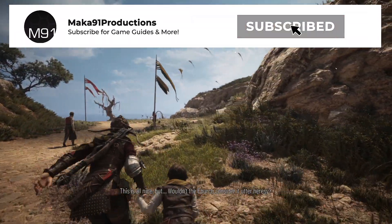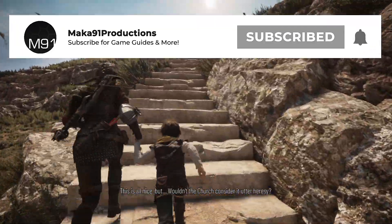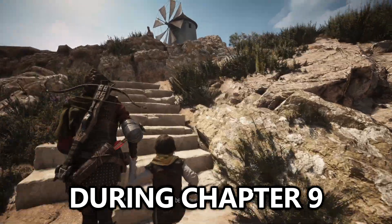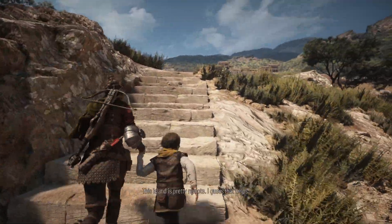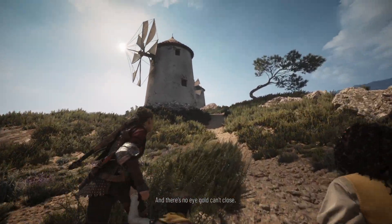Hey everyone, Macca here playing A Plague Tale: Requiem. In this video we are in Chapter 9, near the beginning, and there is an optional puzzle that you can do here in order to unlock secret armor.